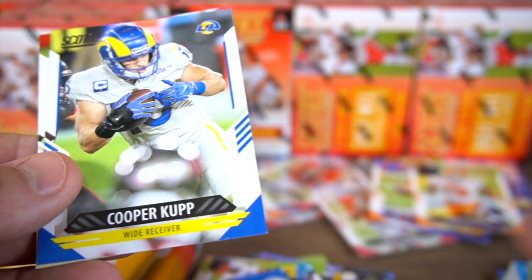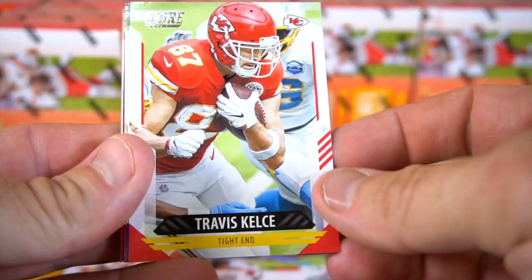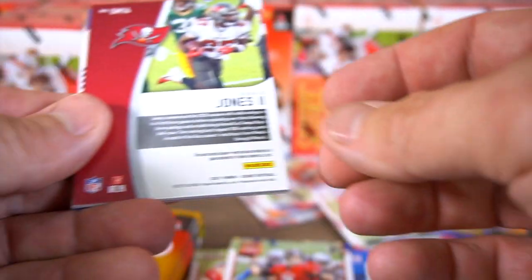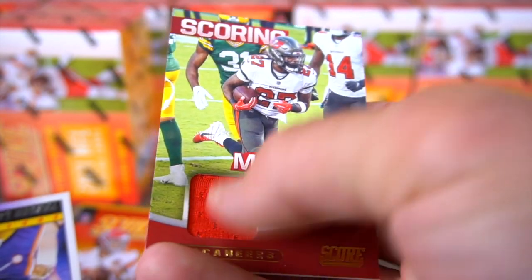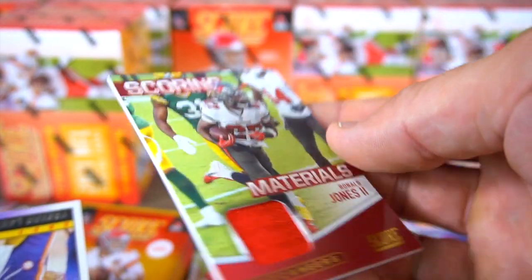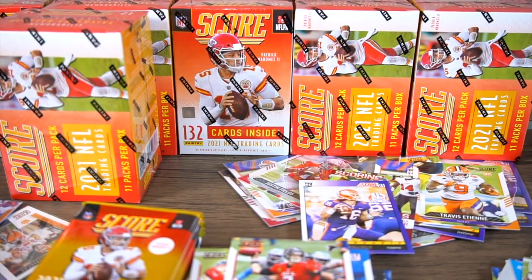Patrick Surtain, Cooper Kupp, and Jared Cook. This one is thick — I can feel it. Jameson Crowder, Travis Kelce. Let's see what we get — Darius Slayton, Matt Ryan quarterback, and then Ronald Jones. Scoring Materials — Ronald Jones — there's a second scoring materials with the jersey card! That's pretty cool — you can see how thick it is. Nice! And another Trevor Lawrence rookie card — man, I'm just gonna have so many of these.